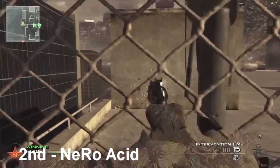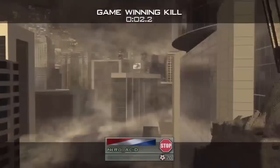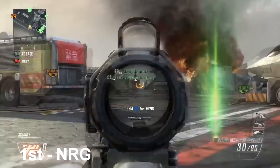For the number two spot we have Nero Acid, and he actually goes for a high-rise shot — it's actually the legend ladder. If you guys don't remember, the legend ladder was a crazy spot. It's basically halfway across the map onto the little propane tank as well, which is pretty awesome.